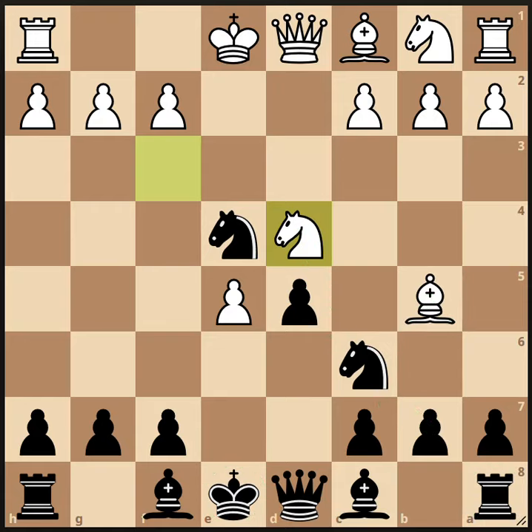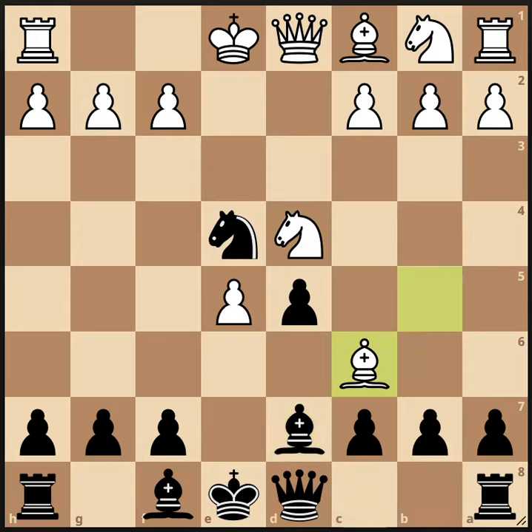Black deals with this pressure by playing bishop to d7, protecting c6 for a second time and relieving the pin on the knight. The main line continues bishop takes c6. White does give up the bishop pair here, but he keeps a strong knight posted in the center of the board. Bishop takes c6, b takes c6 is the main line, so Black retains his bishop.